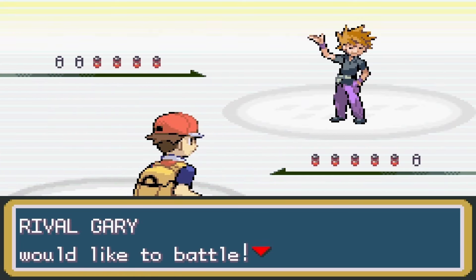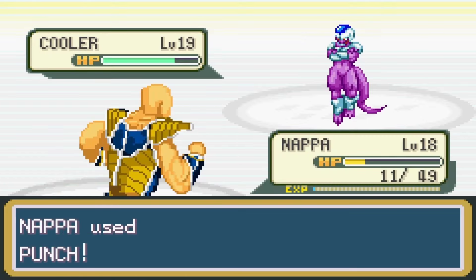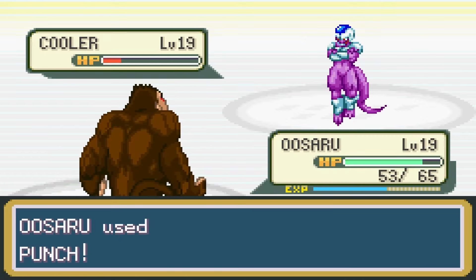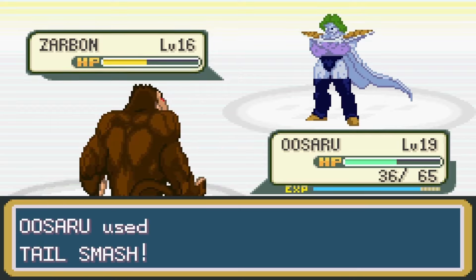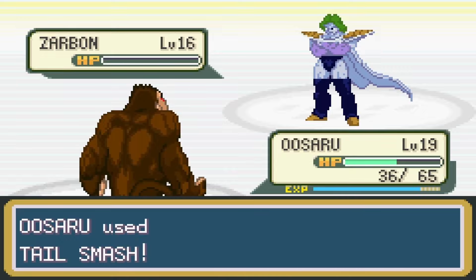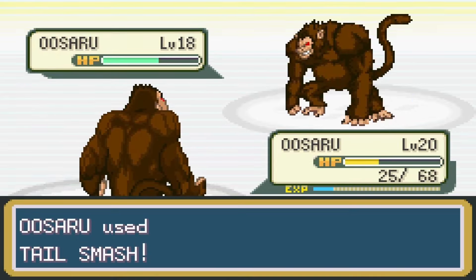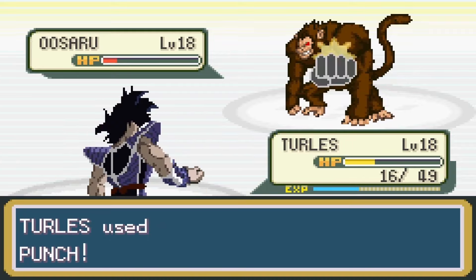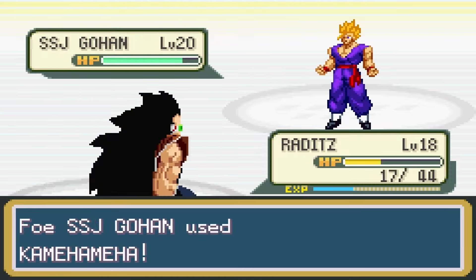Two badges down, six to go. After my fight with Murray, I stopped by the SSN to get the HM cut. While on the ship, I encountered my rival. Nappa did some damage, but so did Cooler, so I switched in Uzaru to finish him off. Sarban was up next and went down with just two tail smashes. Gary sent in his own Uzaru, but I had to switch to Turlis, who was able to put down the Uzaru.